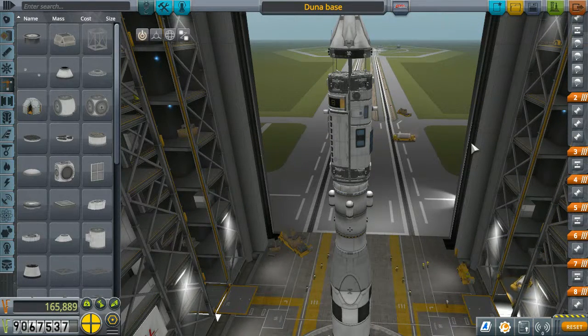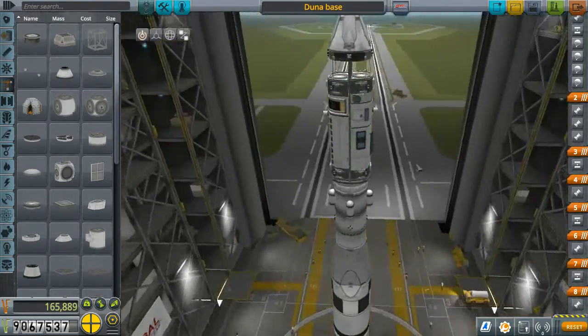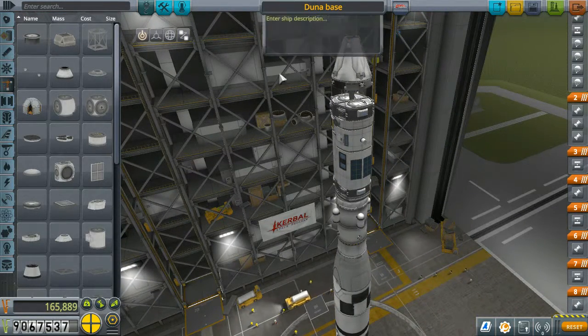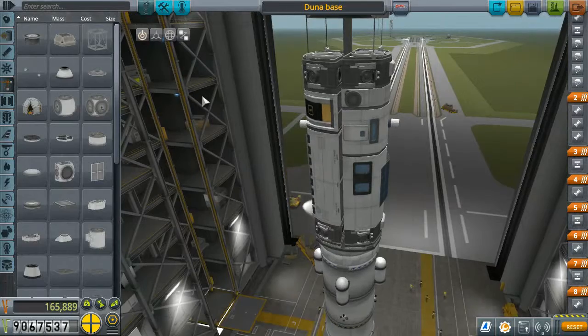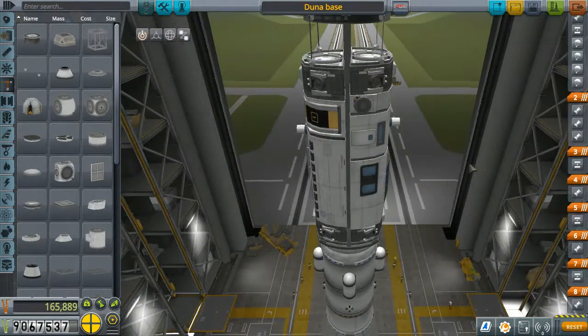Hello everybody, welcome back to the Daily Kerbal. I've finally given in and started using mods. Specifically I've installed two mods and all the required dependencies. One of them is the Kerbal Attachment System, which should make it easier for me to build bases without having to worry about how high the docking ports are.